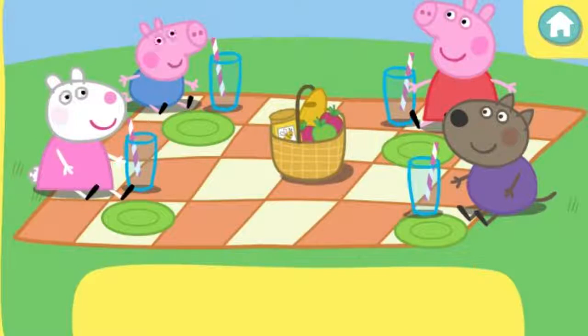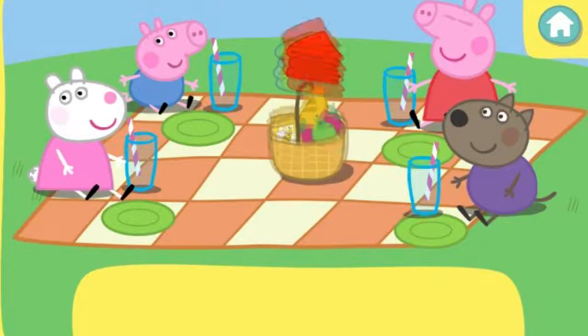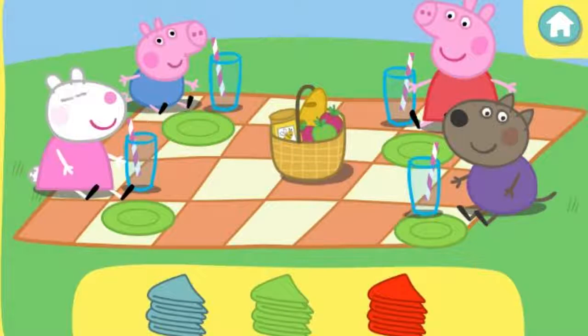Now everybody needs a napkin. Click the correct colour napkins to pick them up. Then, click the picnic blanket to give them to Peppa and her friends. They would like to use red napkins.